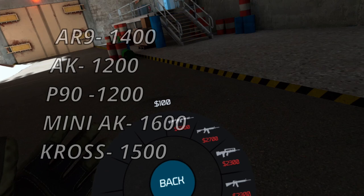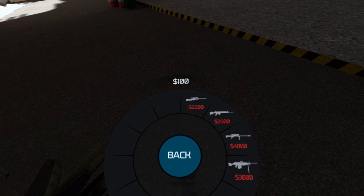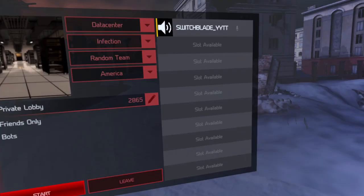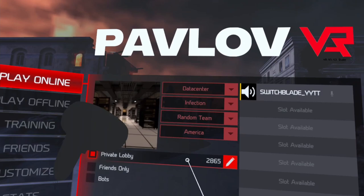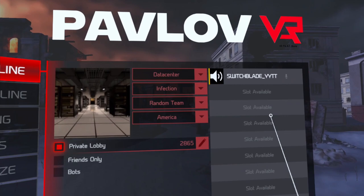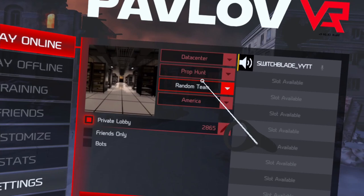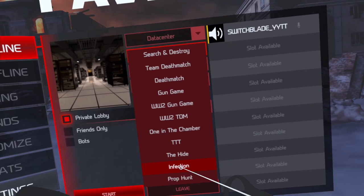We also have smoke grenades now. They also changed some of the gun prices — just know that some gun prices have been toned down a little bit. Another great thing they added is new game modes: we have Infection and Prop Hunt. Sadly these are placeholders — when you try to start them the server doesn't start at all. But when the update actually releases we're going to have Infection and Prop Hunt in the game, which is going to be fantastic.